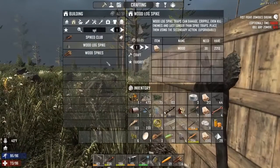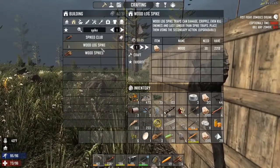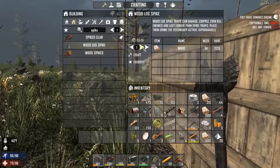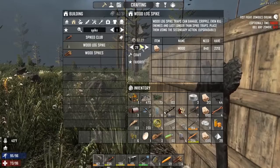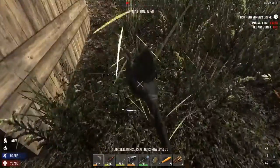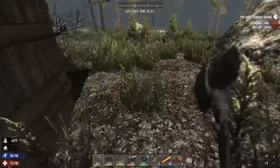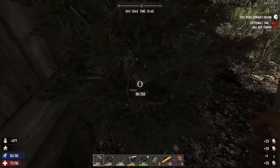The one you want to use is the Wood Log Spikes. Go to your Building tab and type in Spike and it will bring up all your spike traps. You've basically got your two: Wood Spikes and Wood Log Spikes. These are way more expensive — Wood Spikes are 4 wood to create, Wood Log Spikes are 30. But these are a very good long-term solution and they don't need to be replaced as often. Let's make a heap of them. While we're doing that, we're just clearing out the grass around the base because this is where we're going to be putting our spikes. We're also chopping down this tree to make space.